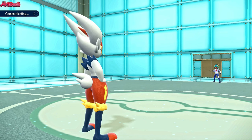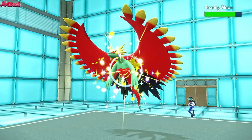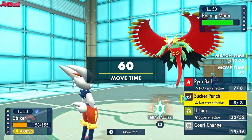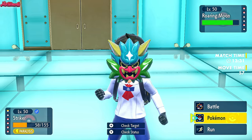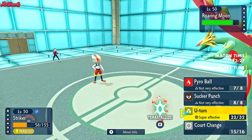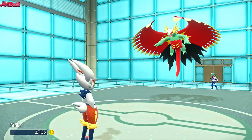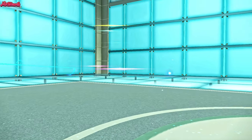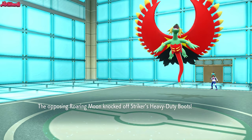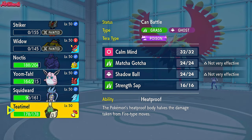The Zoroark could potentially wreck us a bit. They go into the Roaring Moon again - we know this thing lost some HP. I don't need Cinderace necessarily anymore. I'm going to go for a U-Turn just in case they Dragon Dance, but they don't - they go for a Knock Off which takes us out. Cinderace going down there is not the end of the world. I could have used a Sucker Punch for the Zoroark, but chances are they're not going to Tera the Roaring Moon - they're probably going to Tera the Zoroark.